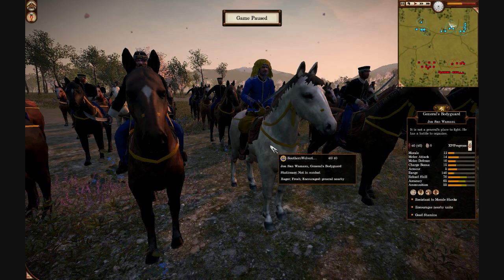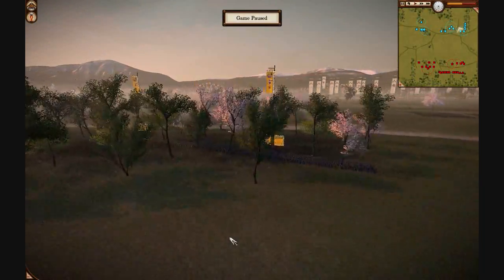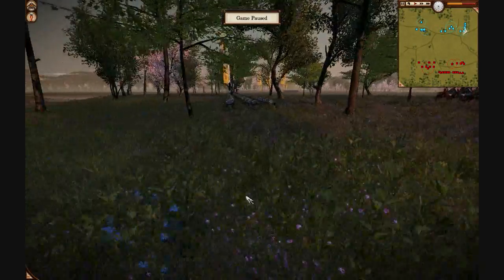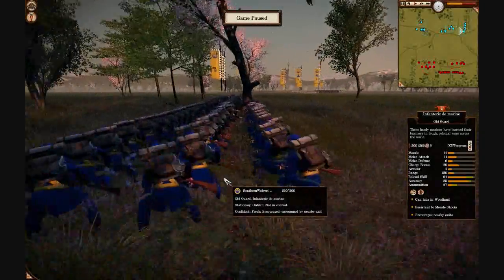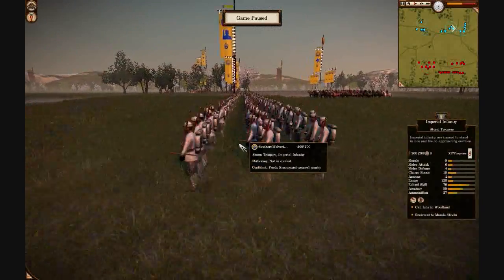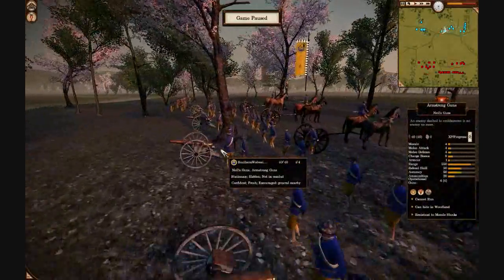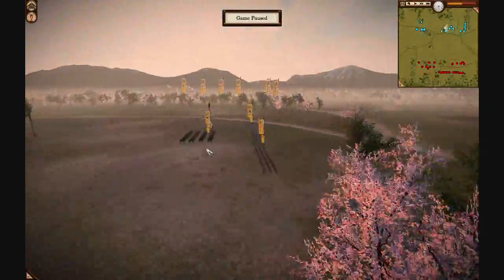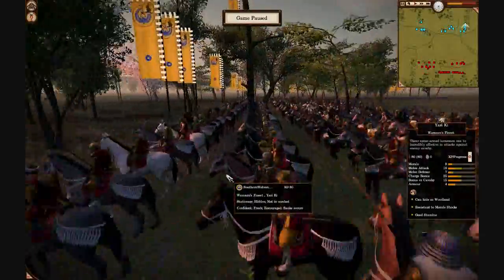Here's General Jansan commanding over a fairly small elite army. In a previous battle I posted, you saw one of my early battles wherein I had a very large rookie force, and now it's sort of the other way around. I have an 8-chevron unit of Infantry Marine, 6-chevron United States Marines, a 6-chevron Imperial Infantry, a 2-chevron Royal Marines, a 2-chevron Armstrong gun, a rookie unit of Red Bears to protect it, my General, and then 4 units of mid-range Yari-Ki hidden in this forest.